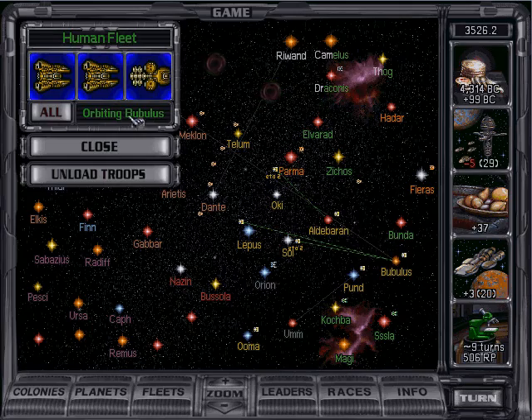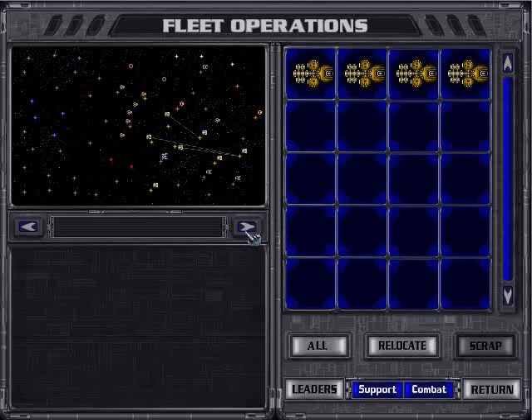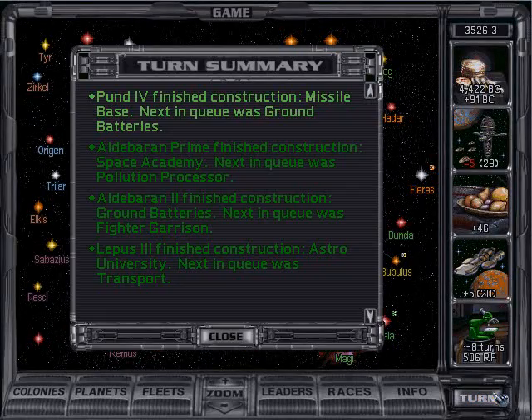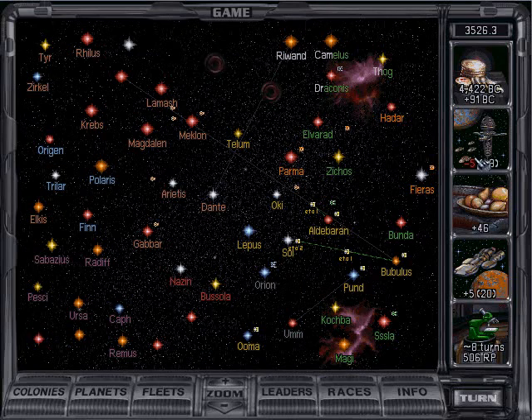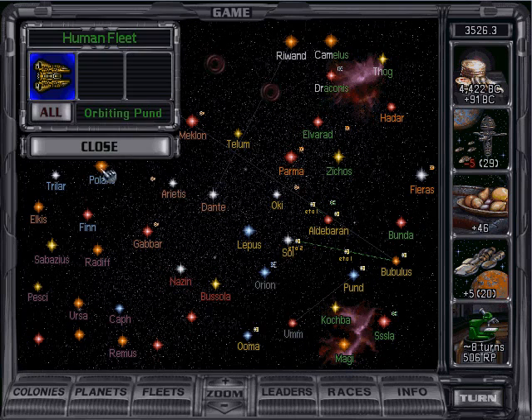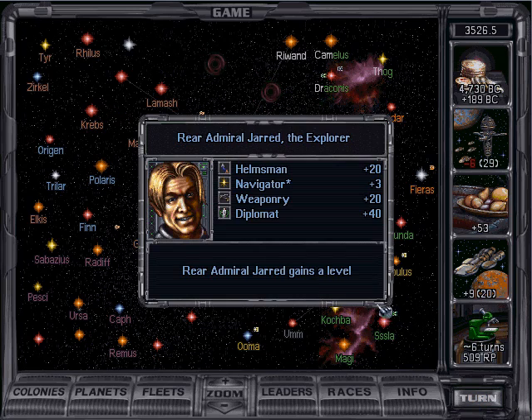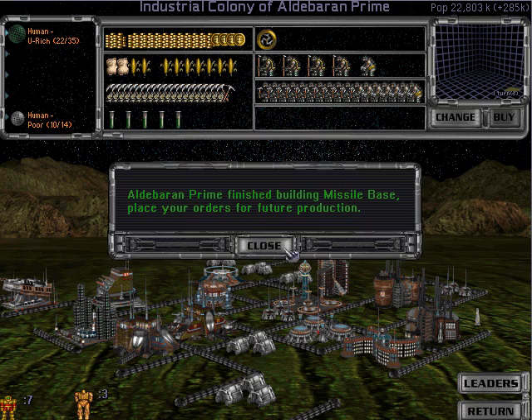How many ships do we even have there? Just checking out my ships a little bit — I seem to recall having more. Seven battleships — why are they all spread out? One at Pund, one at Uma, one at Aldebaran, two here. I guess the other ones are moving around. Jared gained a level — that's nice. His fleet will move even faster now.